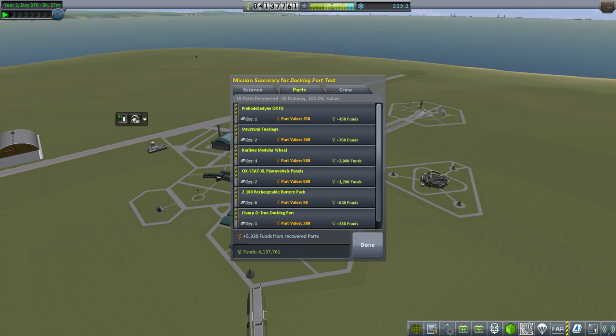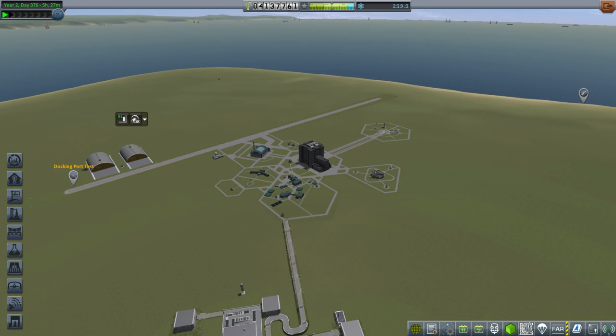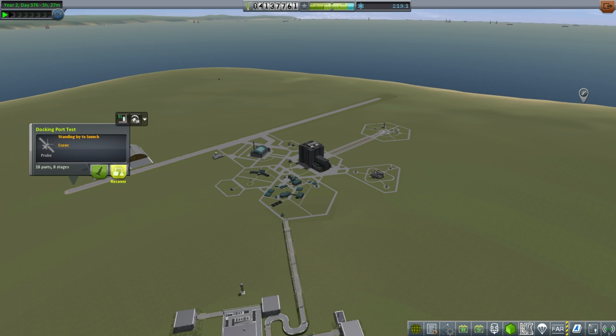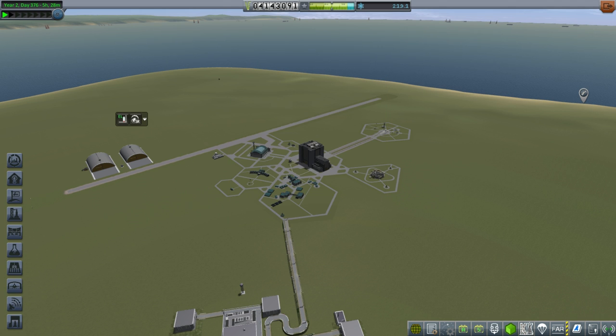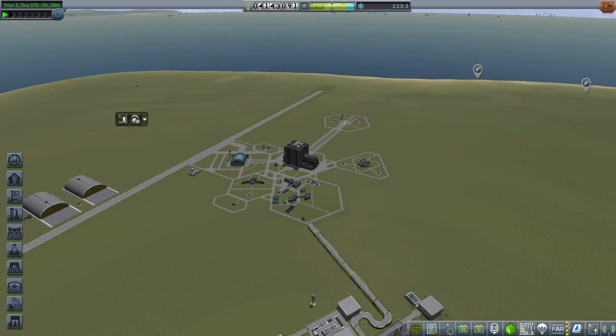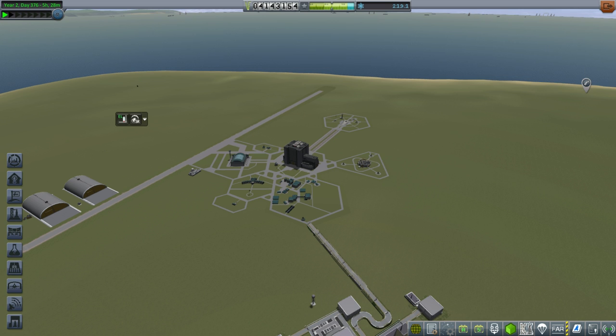It's possible just upgrading to 1.2 fixes it. When 1.2 and all the mods come out for it — but that's down the road a bit. I expect to do a few episodes before upgrading to 1.2. One of those episodes has to be docking with the Minmus station, though in that case we're using the Clampatron Jr. anyway, so maybe that won't be a problem. Let me just clean up some debris.